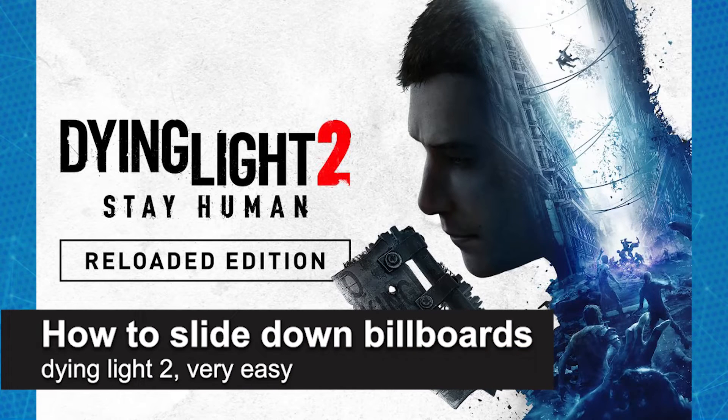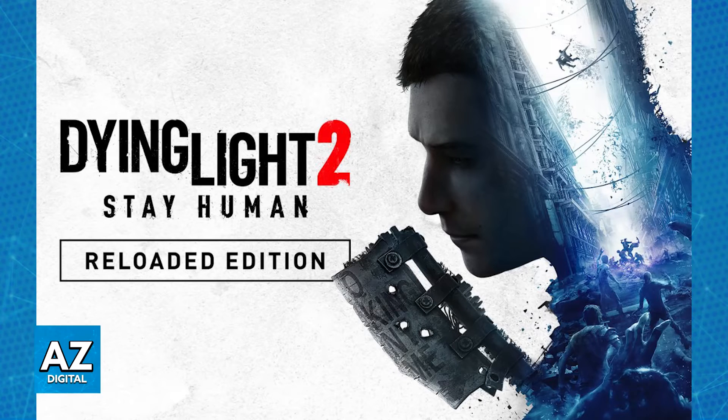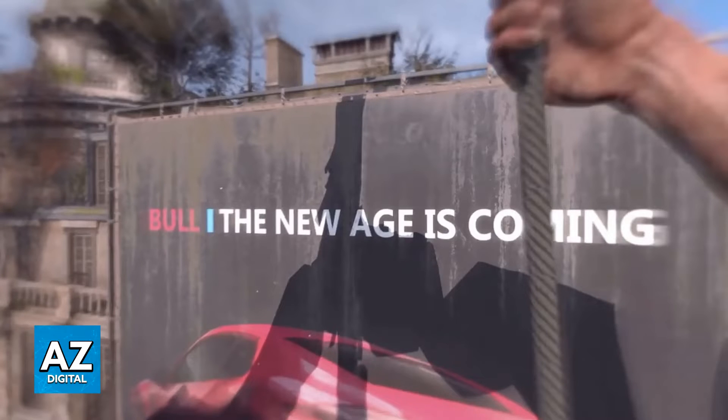In this video I'm going to teach you how to slide down billboards in Dying Light 2. If you have ever watched gameplay of Dying Light 2 or even the official reveal trailer, you might have noticed some sort of move where someone slides down a billboard using a knife. This is actually a mechanic that is in the game, but for whatever reason it is very hidden.